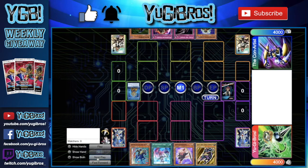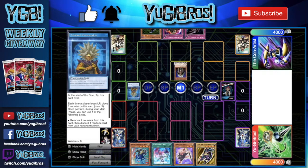They're starting off with Twisted Personality. For people that don't know: each time a player loses life points, place one counter on this card, max three. Once returned during your main phase you can use one of the following skills: remove two counters then discard one random card from your opponent's hand, or remove three counters from this card to destroy one face-up card your opponent controls.